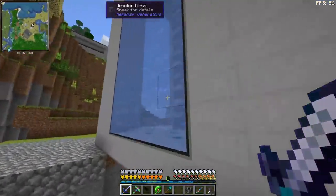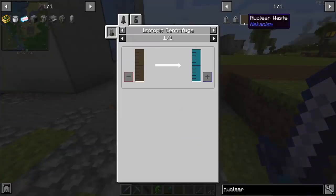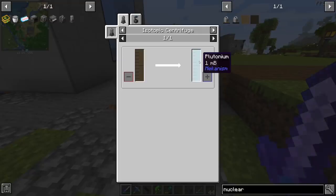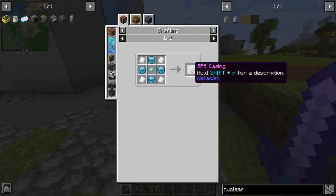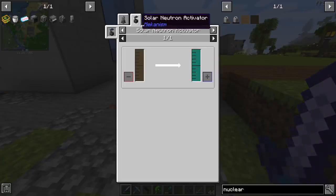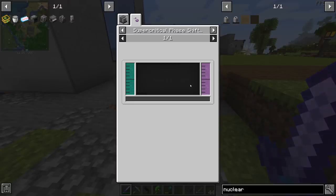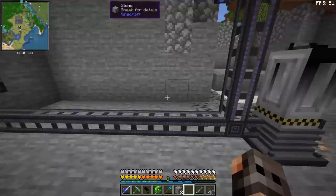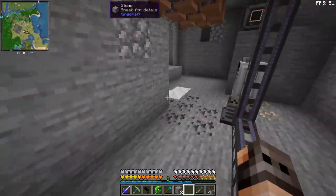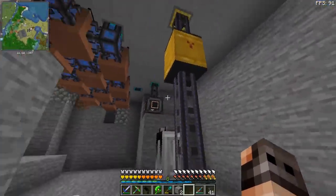So you guys already know the drill — we are going to burn the fissile fuel, we are going to get steam, and we are going to get nuclear waste. We can process the nuclear waste into two byproducts. One of them is plutonium in an isotopic centrifuge, which is going to give us plutonium pellets, and we actually need it in order to make the SPS casings for the antimatter. The other one is polonium inside the solar neutron activator, which we can further process into pellets or antimatter. We are going to have both of them. Let us just see if our reactor works.